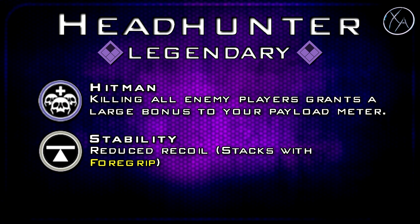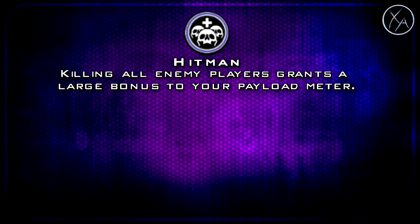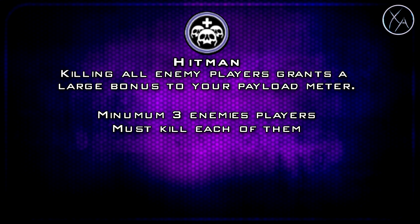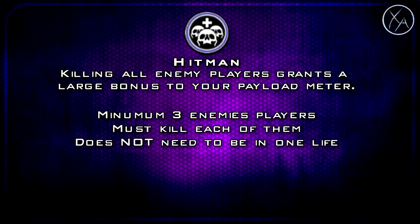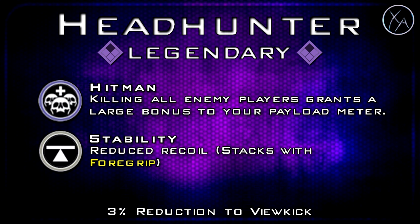The next legendary is the Headhunter variant, which gives you Hitman and Stability. With Hitman, you have to kill every single enemy player on the other team — a minimum of three — and each one must be killed individually, not the same player multiple times. It does not have to be in one life. The more enemies in the game, the greater the reduction to your charge time. Stability gives you a three percent reduction to your view kick.